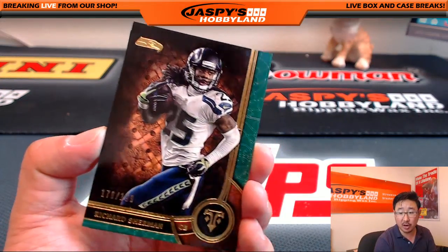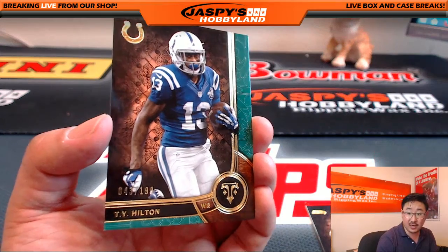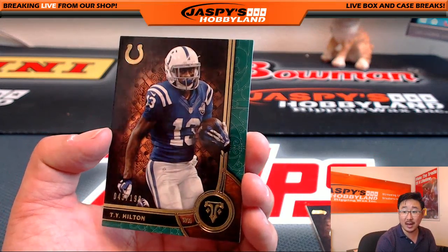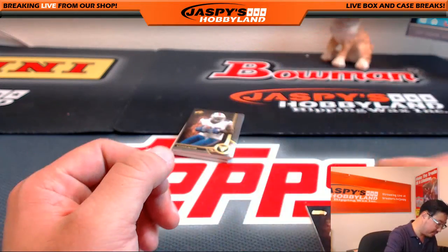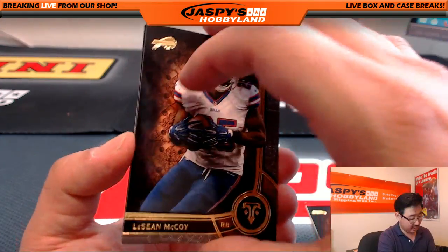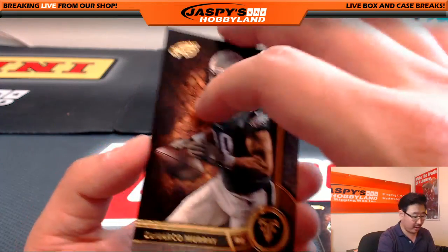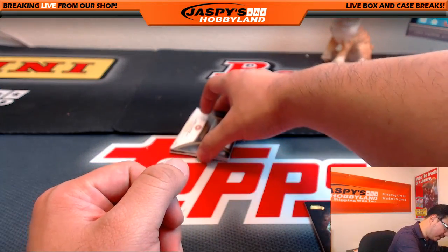Who was talking about you? Richard Sherman, 176 out of 199. And T.Y. Hilton, 43 out of 199. There's Shady again. Brandon Marshall for the Jets. And DeMarco Murray. And your two remaining hits...